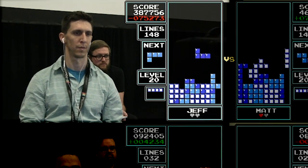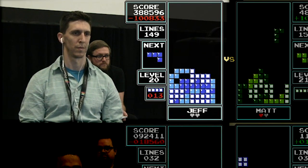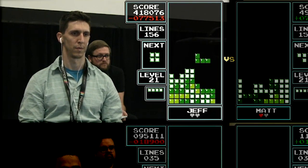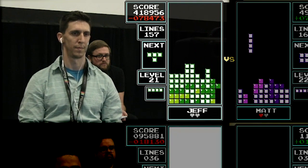Misdrop for Matt, but he's got a Tetris now. Nice adjustment by Jeff to get his Tetris wall back open. Down by 100,000 — boom, Tetris for Jeff. He's got some work still to do. Matt's in a little trouble, but he can play a little conservatively. Nice T-spin pole vault — that was incredible.